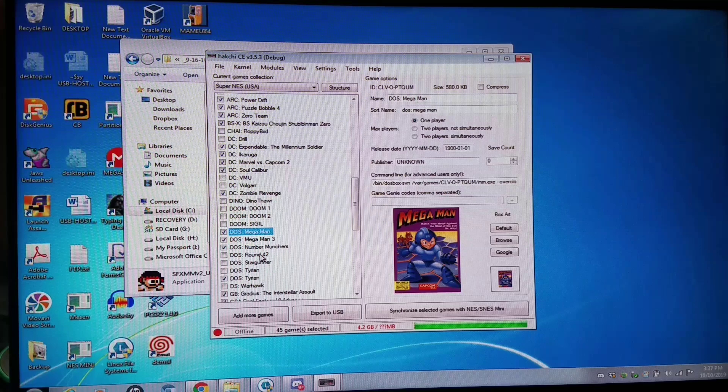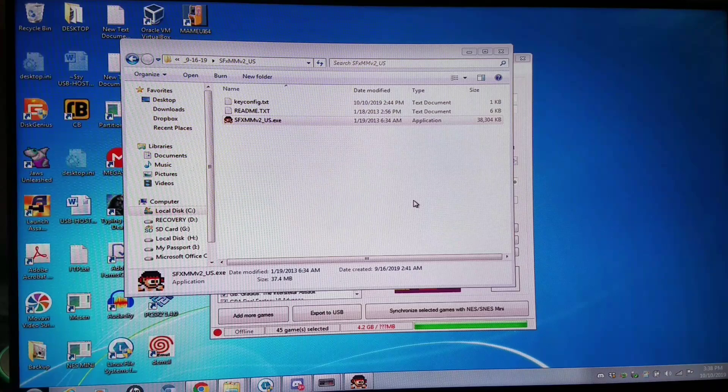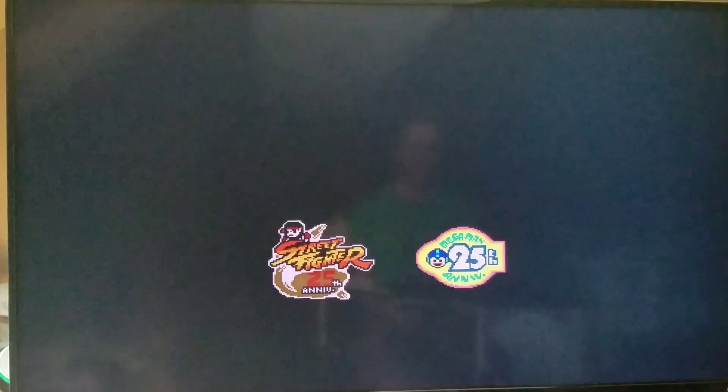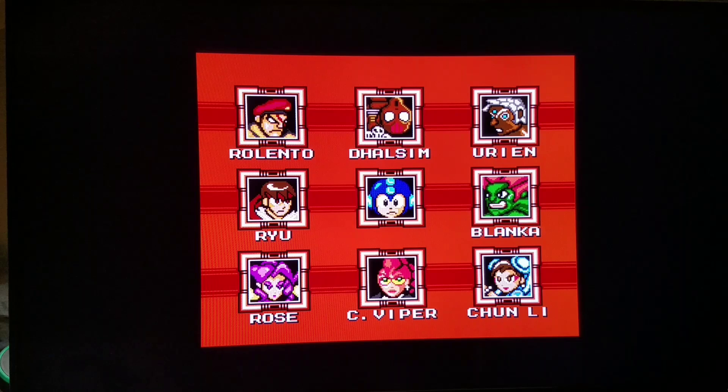Before I get into the SNES classic demonstration, let's talk about Metroid AM2R, a fan-made game that Nintendo got wind of and issued a cease and desist on — now only found in secret societies on the internet. Another fan-made game is a Street Fighter and Mega Man crossover made by Zhao Zongbui, who got into contact with a Capcom representative, Christian Svensson. The rest is history — this game was released publicly for free on the 25th anniversary of Street Fighter. I'm running this with my PlayStation classic controller right now.